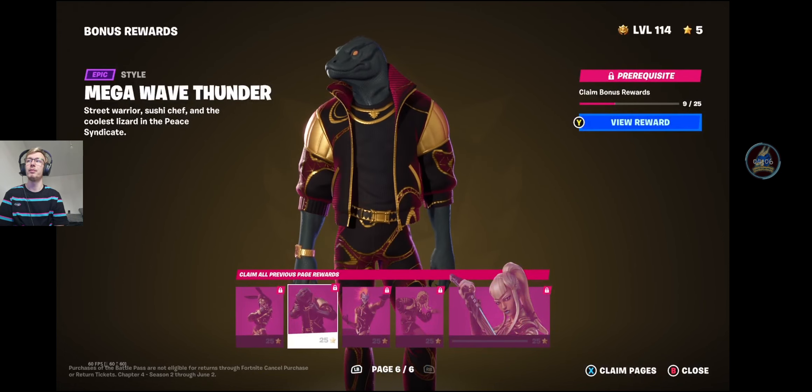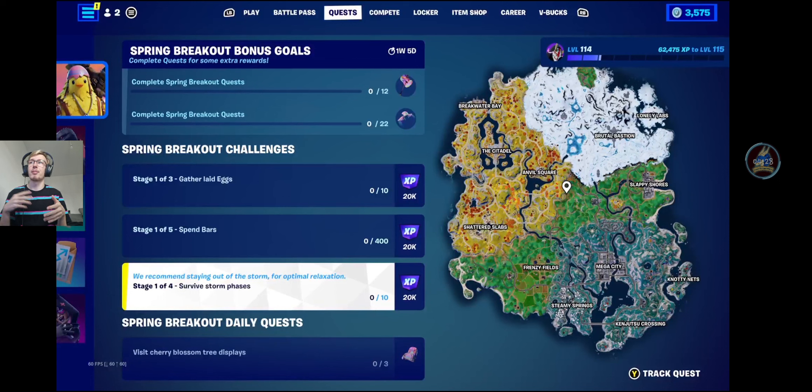Let's have a look at the quests. The quests tab has been updated with a new UI. When you go into it, you'll see Spring Breakout Quests — you've got two weeks to do these. Some challenges will just happen anyway: Stage 1 is Gather Laid Eggs, Stage 1 Spend Bars, and Stage 1 Survive Storm Phases. Surviving Storm Phases and Spending Bars are really easy. I'll show you how to gather laid eggs if we can find any. Then Visit Cherry Blossom Tree Displays — they're in some of the older locations.